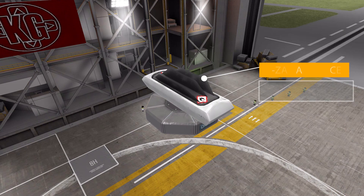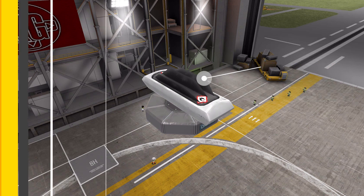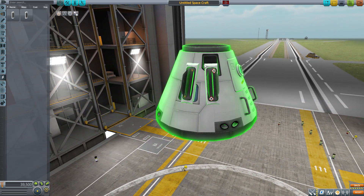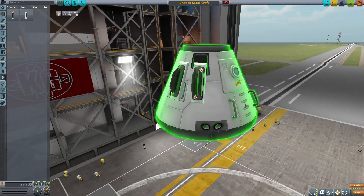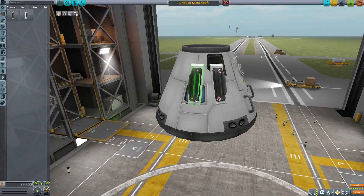Then we have the PB-ZAP, a radial aerodynamic fuel cell that takes liquid fuel and intake air to create electric charge at a rate of 1.5 per second. It also has an onboard battery holding 25 electric charge. Just another nice little aerodynamic generator for the sides of your rockets or space planes — very cool, and all in all some very nice parts in this pack.